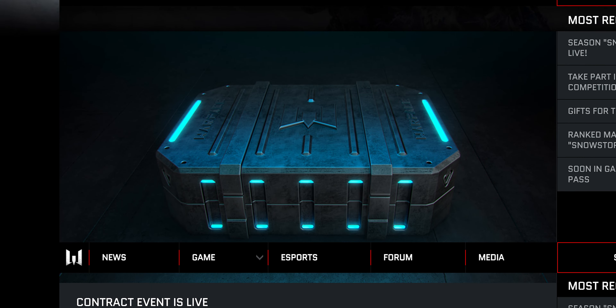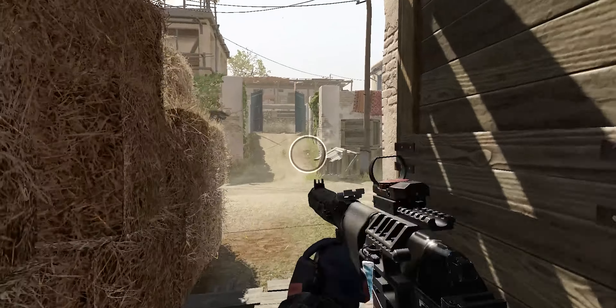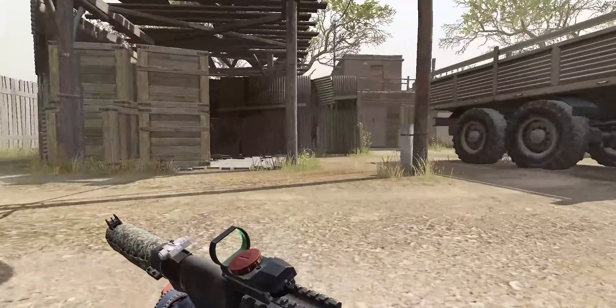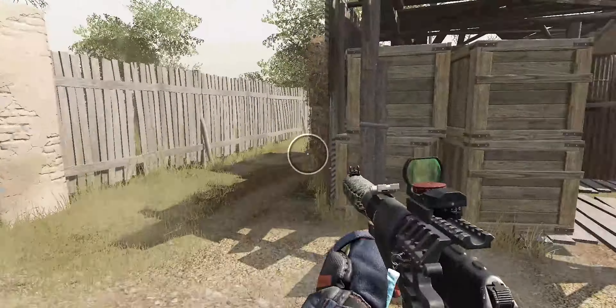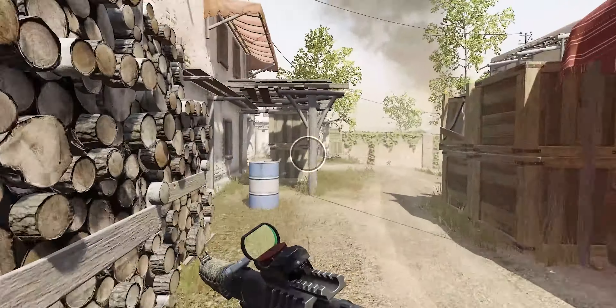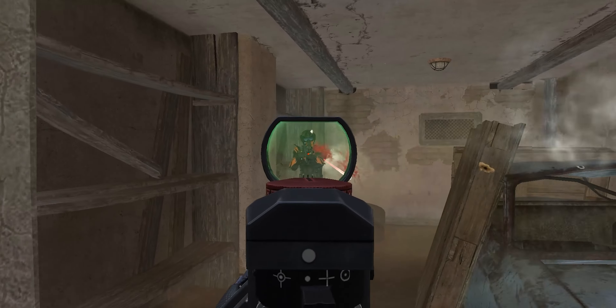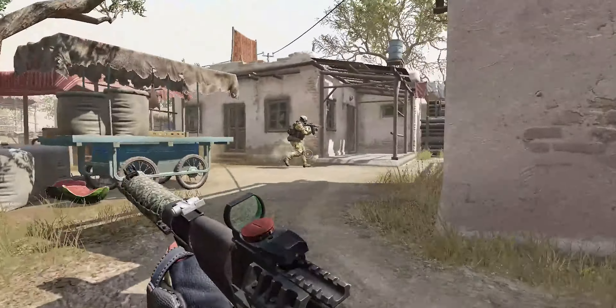We invite you to try on the role of a real mercenary and take part in the Contract Event. Work will be well rewarded — the most skilled players will be able to grab rare weapon models and, most importantly, the permanent golden versions of the SV-98, Grand Power SR-9A2, OSCON UNG-12, and AK-15 Custom, as well as a discount of up to 80% for the AN-94 Abakan from the Stylish Steel Weapon series.